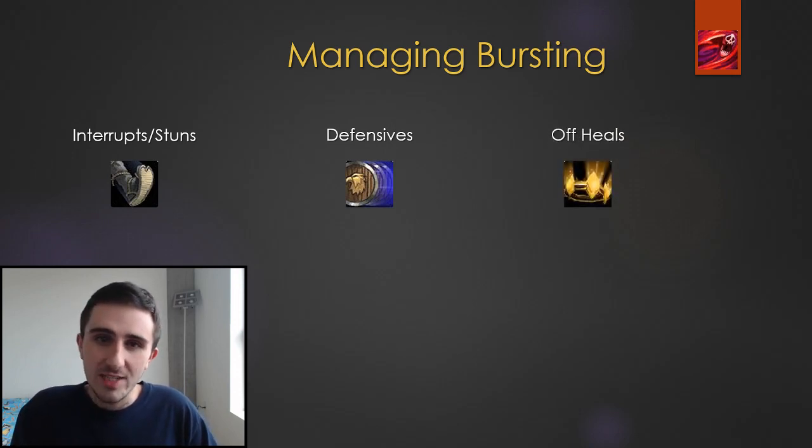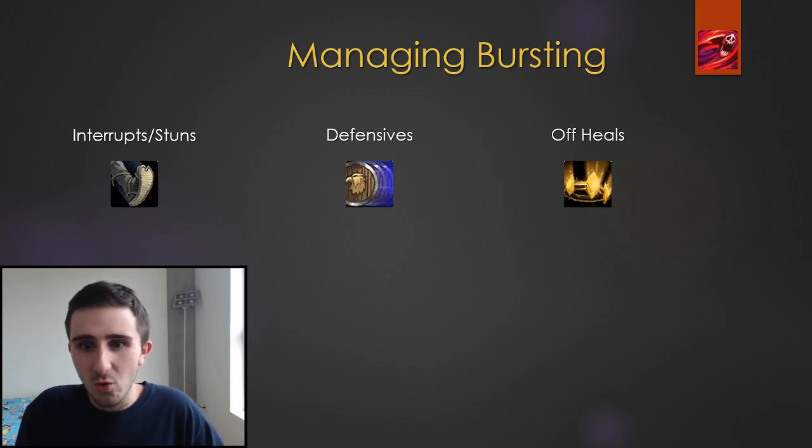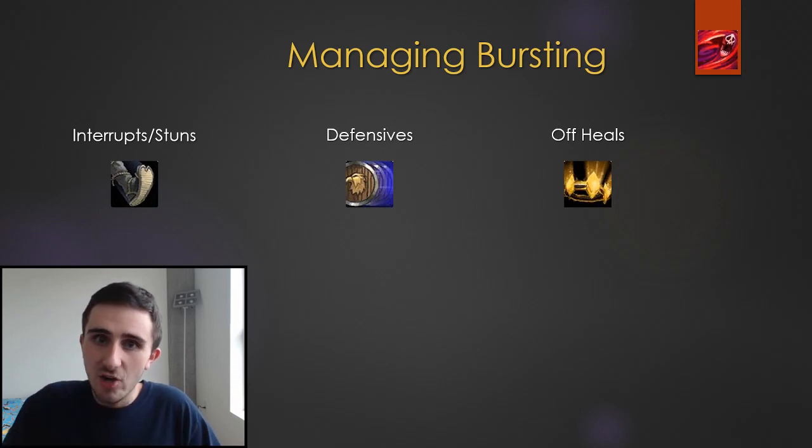The other thing that makes it a lot easier on your healer is off-heals. Things like Retribution Paladin's Word of Glory are going to be really effective at taking some of the load off your healer, because there's a very short window — only a couple of globals while the debuff is ticking — so if you can get an extra off-heal in there, that's going to maybe save somebody's life, and that's huge.